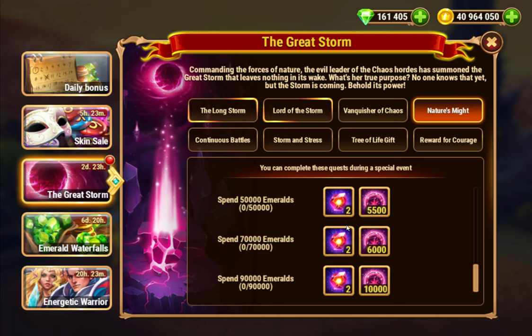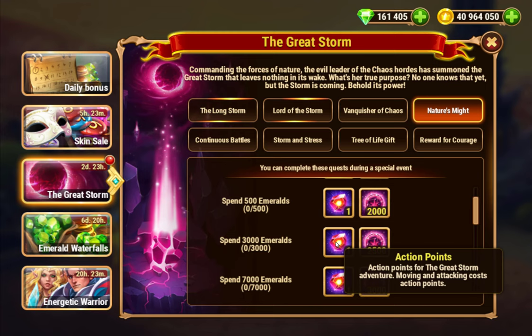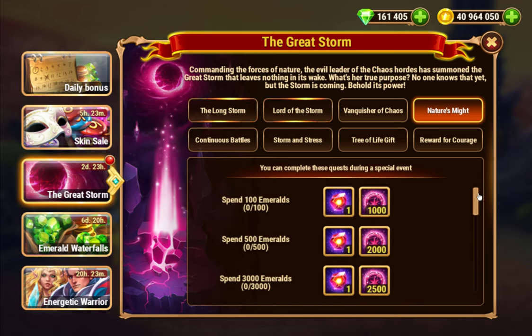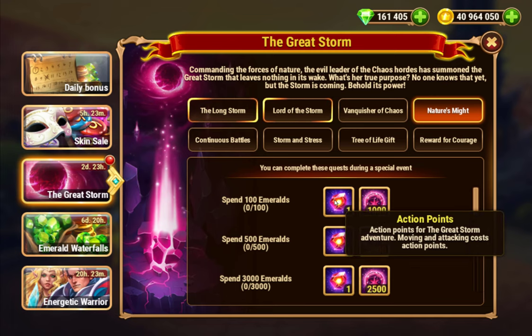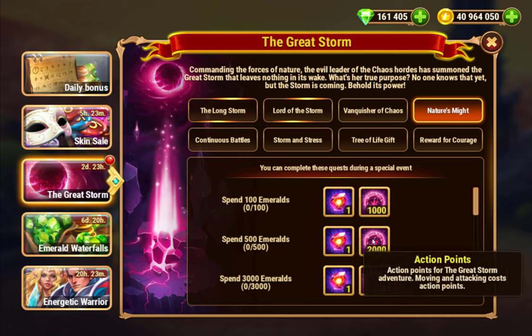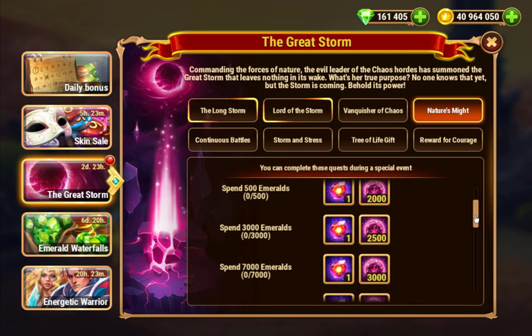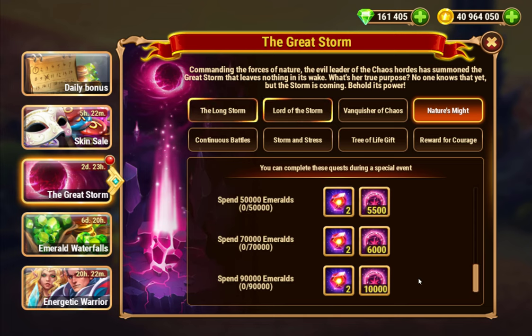For most people, this doesn't scale very well. You could probably spend just 3,000 to 7,000 emeralds. Spending 500 emeralds gets you two action points — pretty good value. Going up to 3,000 gets one more but it doesn't scale well. I recommend spending 7,000 or less; going above that is not efficient.